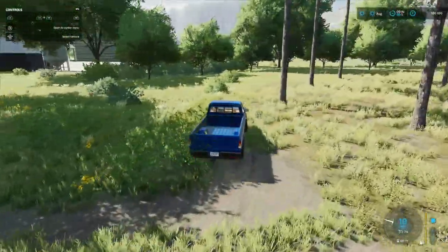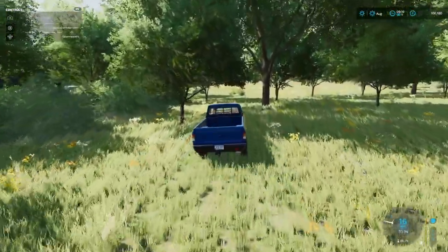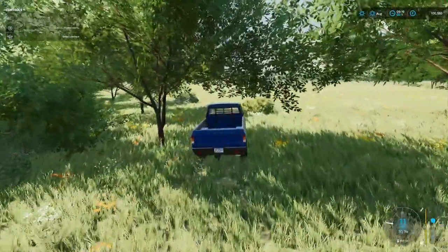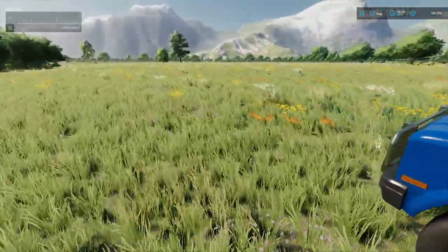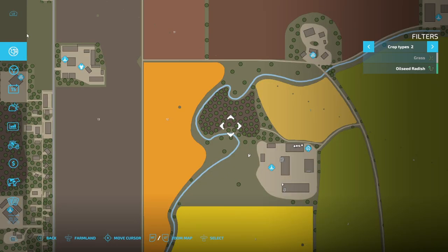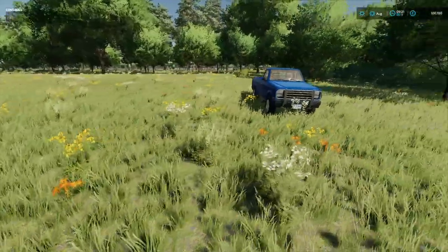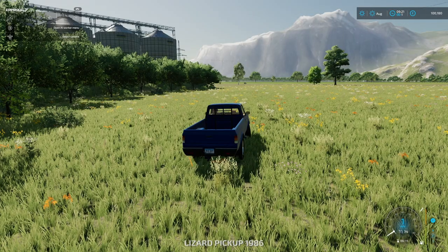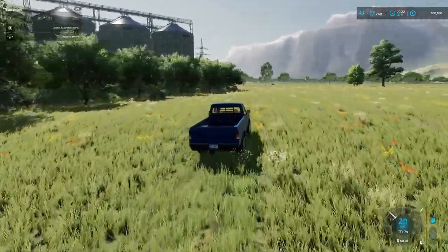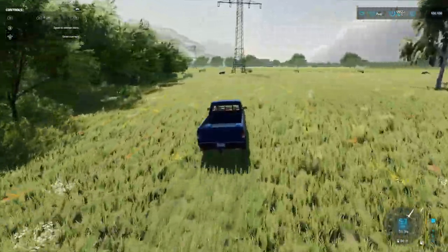If we head on down this way we should get into what is a meadow. I think we own this - yeah, we definitely own that. So that's a nice big grass meadow. Fantastic. What we'll do now is we'll get the harvester out and get it going on the wheat field.